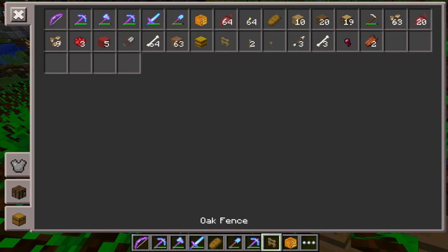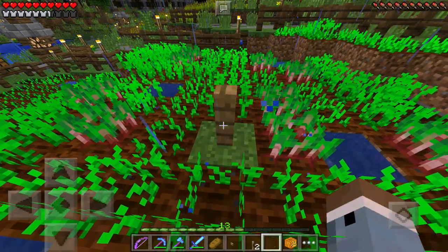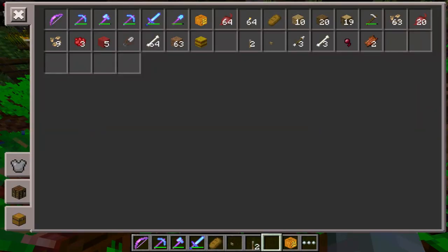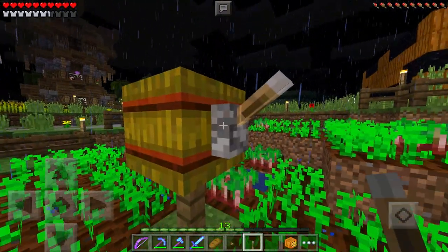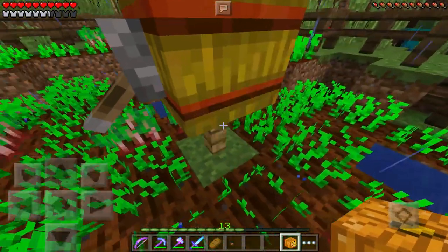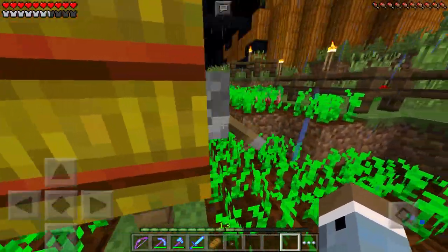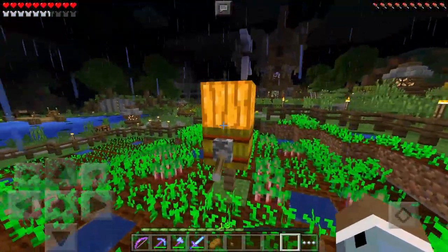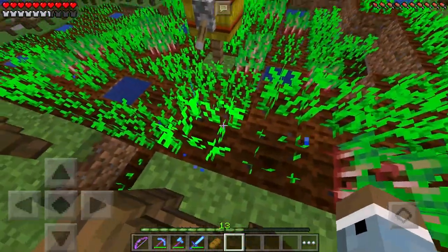We can finally get this thing set up. Let's get out everything we need. Start off with the fence, then grab a hay bale and put it right on top just like that. Two levers on each side — one right there and one right there. Then I can put the jack-o'-lantern on the top. I got it on top and I didn't mess up the farm either. Oh, that's awesome.